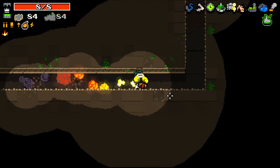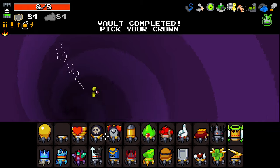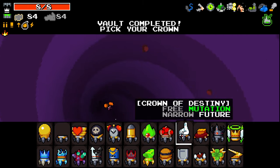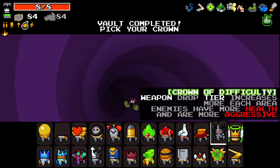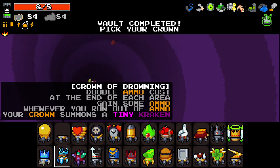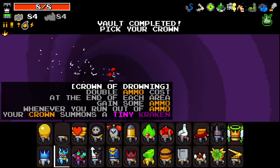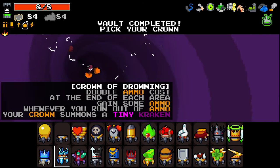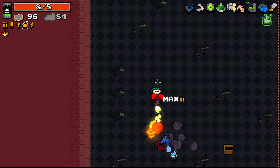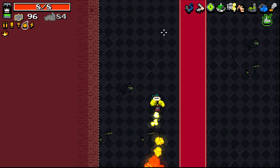Let's see if we want a crown here. Resources fade faster but are worth more. When opening a chest, gain radiation — we definitely don't need that. Ammo chests only. Die and be reborn — unlock alternative ultra mutations, kind of scary. Higher chance for inverted portals is kind of fun. Double ammo cost at the end of each area — whenever you run out of ammo, your crown summons a tiny Kraken. That seems strange, but I'm gonna try that. Double ammo cost is a little bit scary, but overall that seems good.